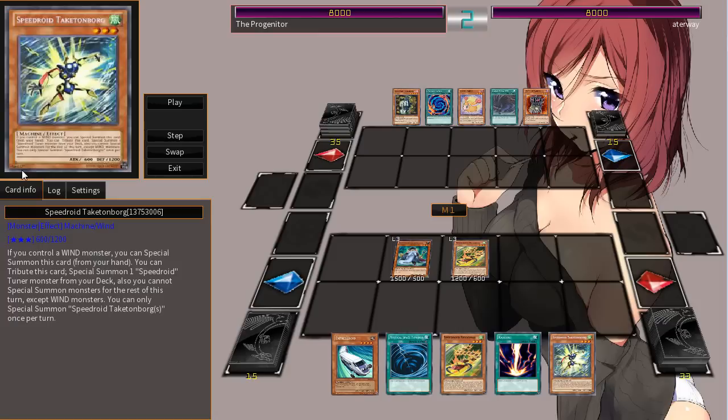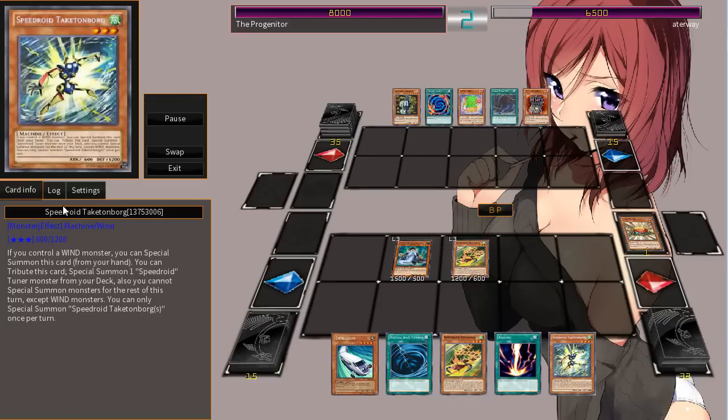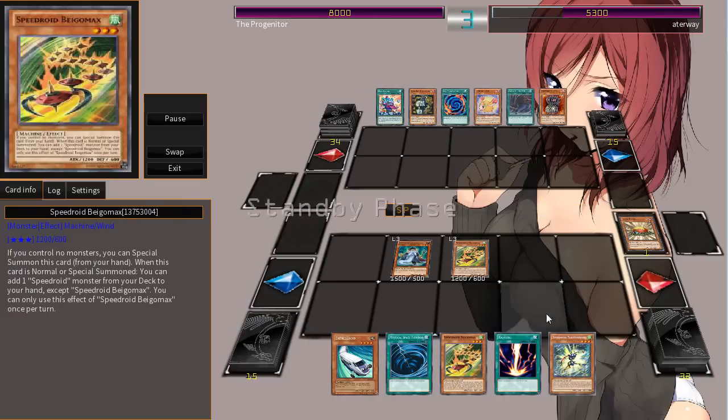And then it says you cannot special summon monsters for the rest of the turn, except wind monsters. So it's a huge downside to that. Obviously, with Quickdraw Synchron — if I remember correctly, he is wind — but there's probably other things that can support the archetype to OTK, but for the most part there is a downside. You can only special summon a Taken Borg once per turn. Anyways, so he's going to go ahead and add that to his hand. That's the basic combo — that's what you want to actually have in your hand.